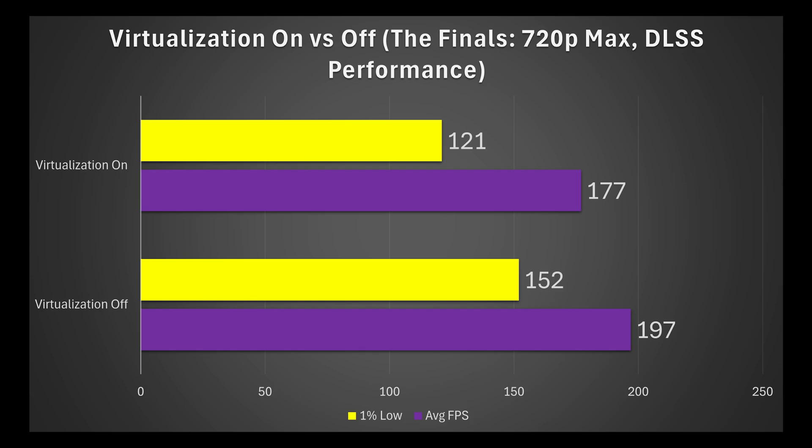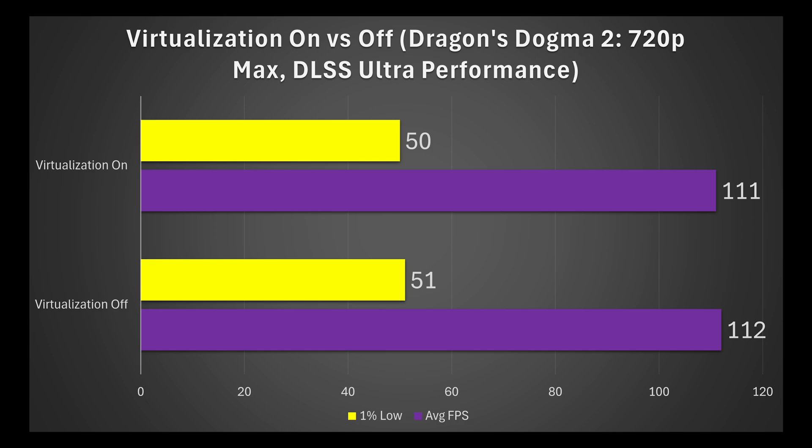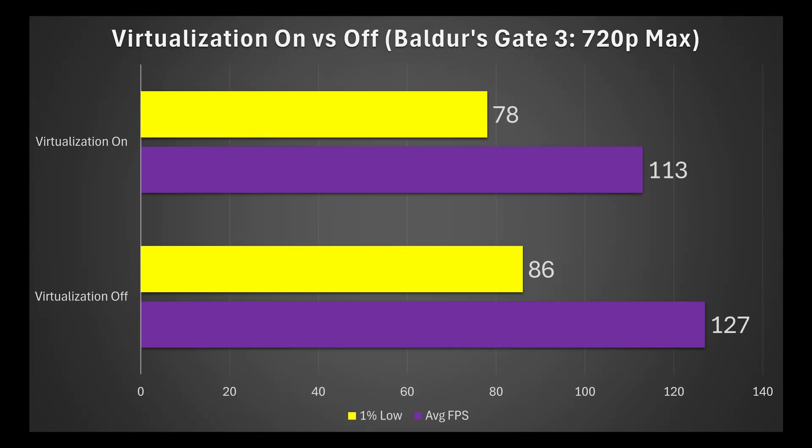A 26% improvement on the 1% lows means that your game is going to feel a whole lot less choppy, as those frame rates that you get 1% of the time — those lowest numbers — are going to be much higher, giving you a smoother gaming experience. Moving on to Dragon's Dogma 2, 720p max settings, DLSS ultra performance — not every single game is going to see significant gains, as this one's basically the same. But moving on to Baldur's Gate 3, the gains are pretty substantial: 12% uplift on average and 10% uplift on the 1% lows.